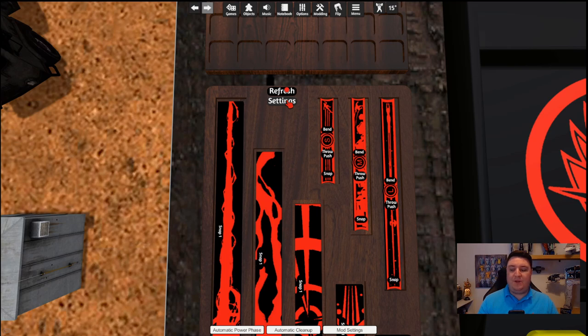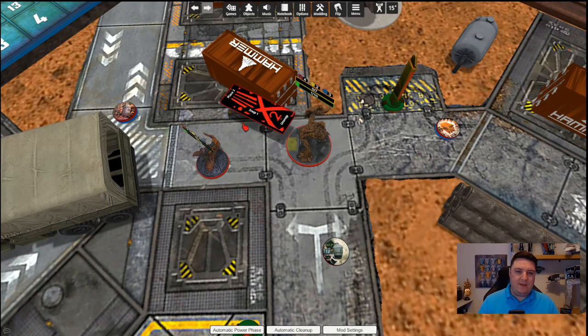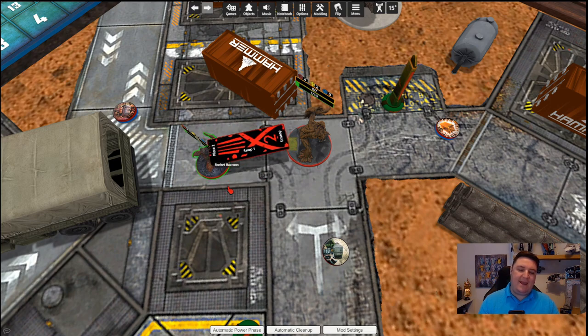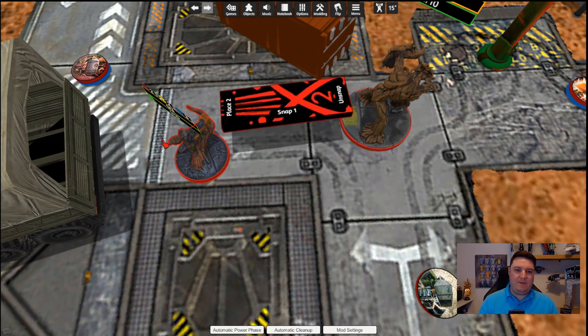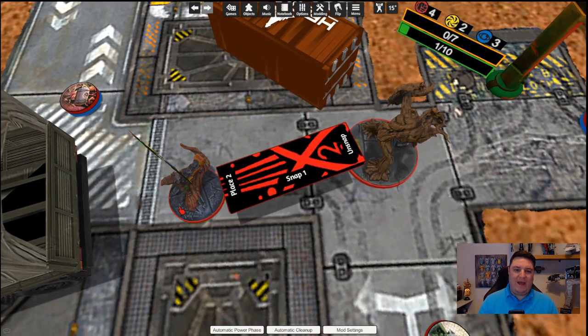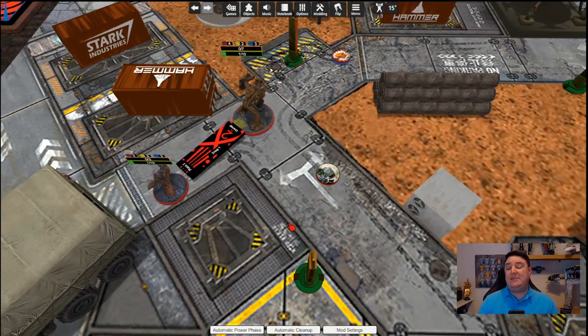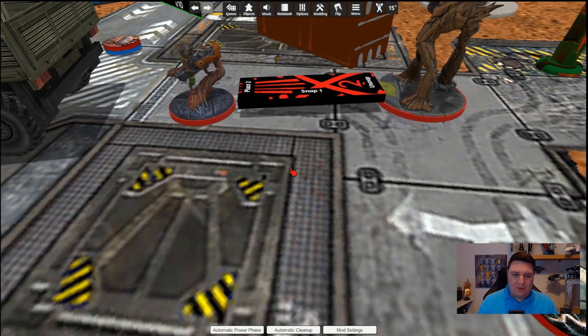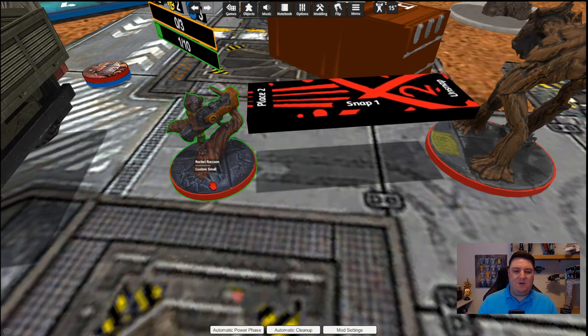One other really useful feature is in the settings under range finders and measurement tools: the 'Within Range' indicator. Press the on button, and now if I'm playing Groot and Rocket and I want to make sure Groot stays within range two of Rocket, hovering the tool over highlights green when in range. If I move Rocket just outside of range, the entire character highlights red — he's not in range. This makes it much easier when you're really close and can't quite tell if you're in range or not.